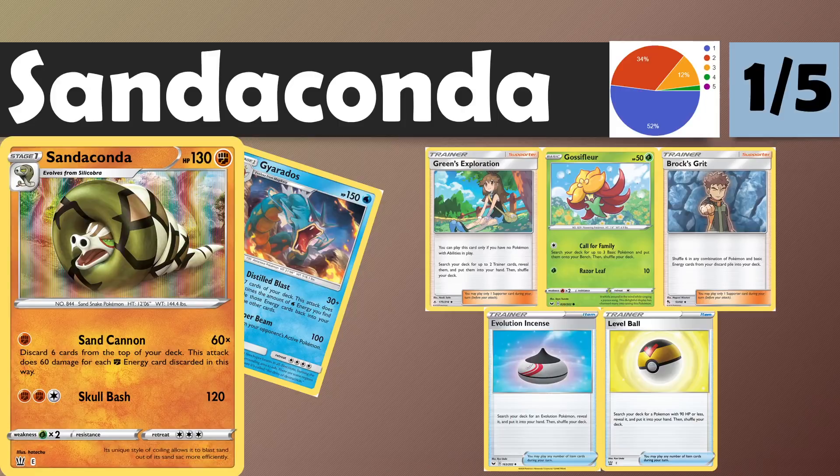Next up, we have Sandaconda for those trying to meme out there. Sand Cannon does 60 times the amount of Fighting Energy you discarded from the top six cards of your deck. This is an upgrade to the Gyarados from Team Up with a 60 times multiplier — scary, and Fighting typing isn't the worst. You're a one-energy attacker, but you need to warp your deck massively by going up to 25-plus energy, probably closer to 30. Your deck is going to draw brick hands the entire time. Even when discarding those energies, they don't get shuffled back in, so you need energy recovery via Ordinary Rod or Brock's Grit. Chaining Sandaconda attacks is going to be next to impossible with your draw engine. Good luck having fun with it — looking forward to those highlight reels.